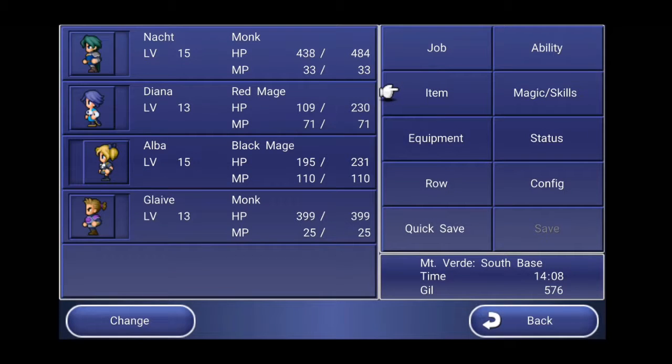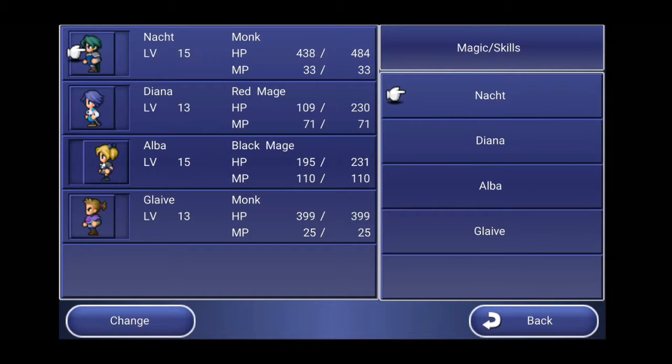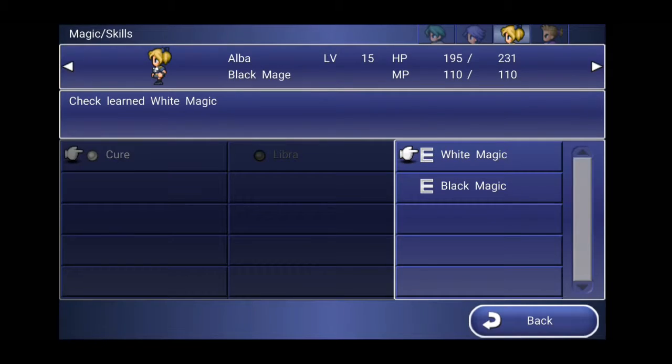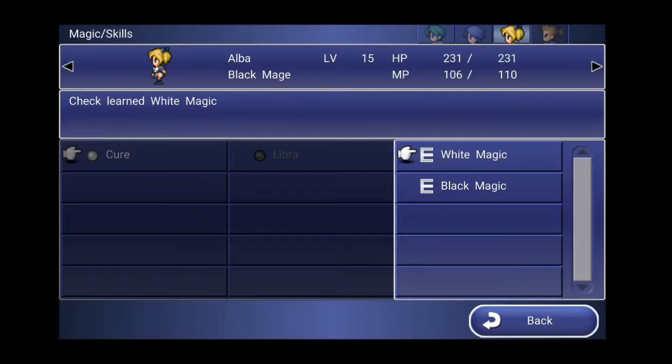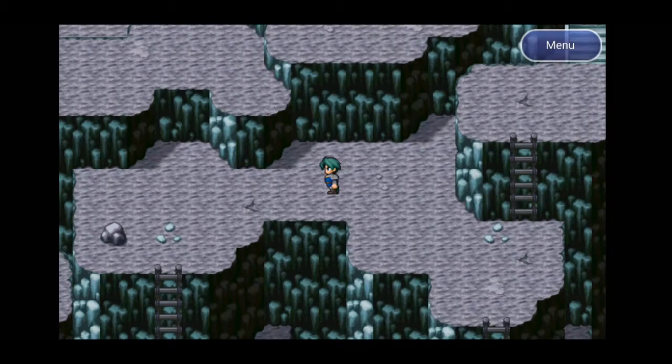I didn't level up, but I might need to cure. Go to the black mage, who has their secondary ability — white magic — so they're essentially a red mage, and I have a red mage.